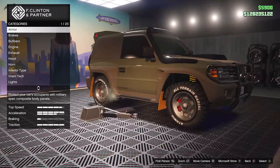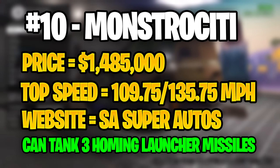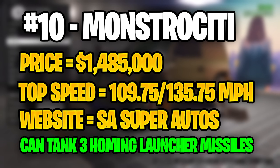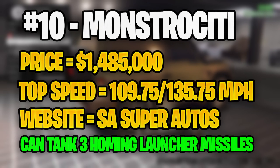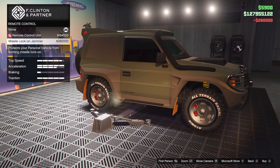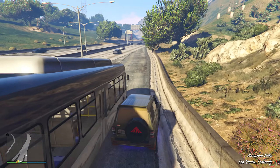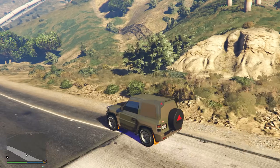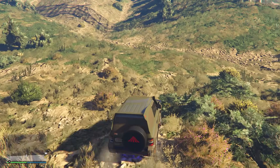Taking the number 10 spot, we have the Monstrosity. The price of the Monstrosity is just under $1.5 million, and it will have a top speed of 109.75 miles per hour, with a HSW speed of 135.75 miles per hour. The main reason I put the Monstrosity at number 10 is mainly because you will not be able to use any of your weapons whilst driving, and it can only take three homing launcher missiles.